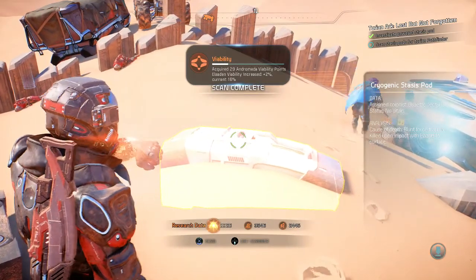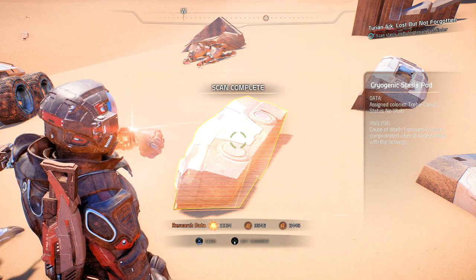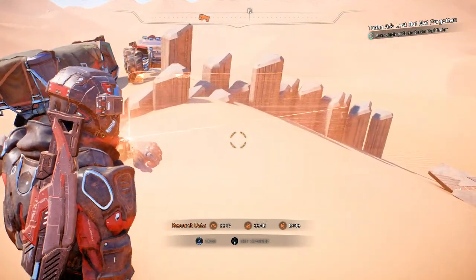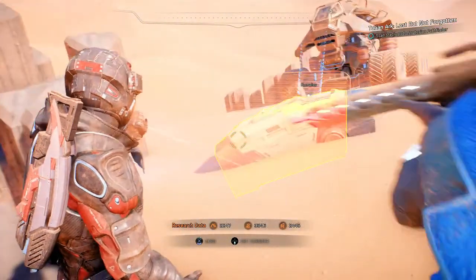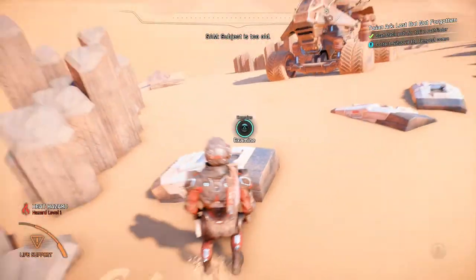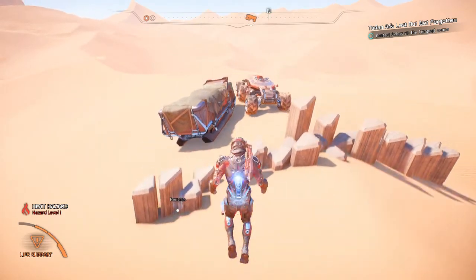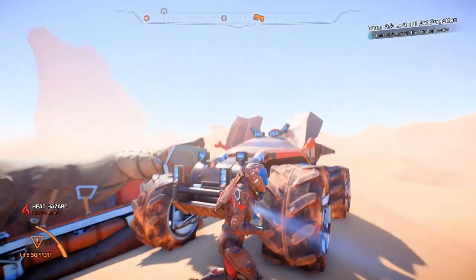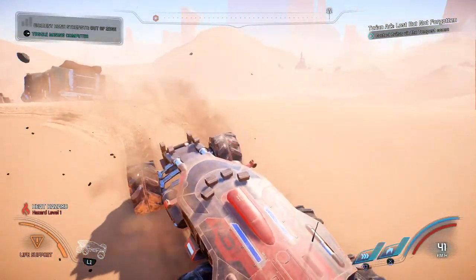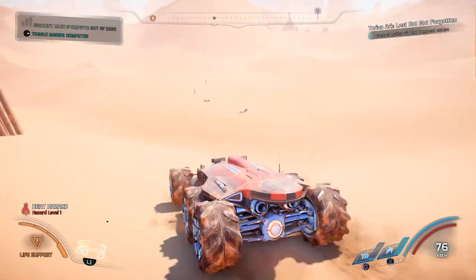Most of these died upon impact with the planet — too many variations in the genome. This isn't looking good for the Turian arc. We don't know where the arc went but we know they jettisoned escape pods, and all of the people in these escape pods are dead.